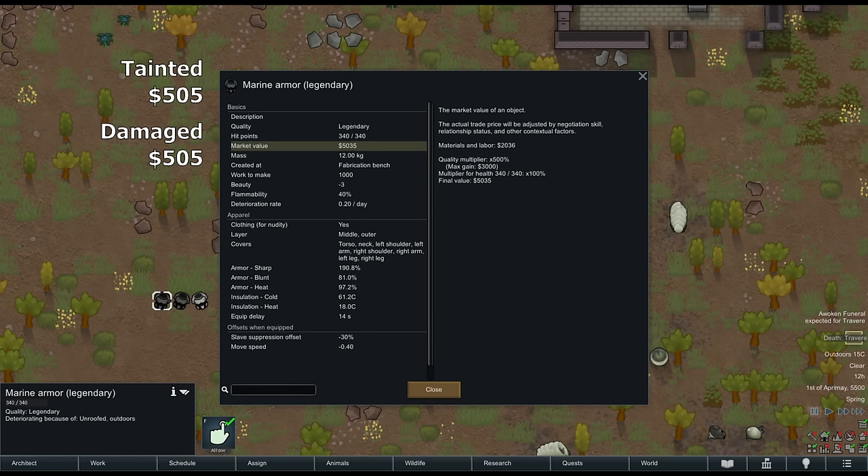Any building only counts for half its market value, though many buildings don't list the market value. Significantly damaged buildings still count as if they had full hit points. An uninstalled piece of furniture counts as an item and counts at full market value. An installed piece of furniture counts as a building and counts at only half market value.